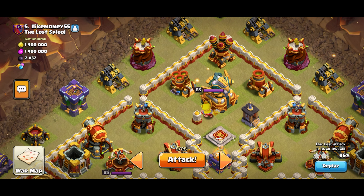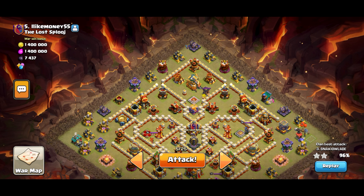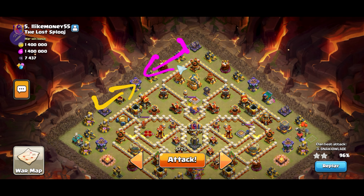The most important part is definitely to get the eagle out of the way for the mechas, and in order to do that I have an idea. To start things off, I'll place the queen here — whether she goes left or right doesn't really matter. Let's say she goes to the left. I'll place the king right here so he goes towards the right, and I'll wall break roughly around here so the king and queen can take all this out.